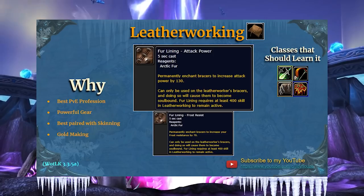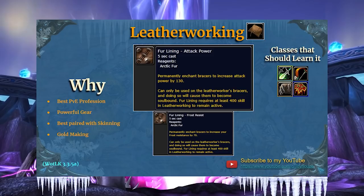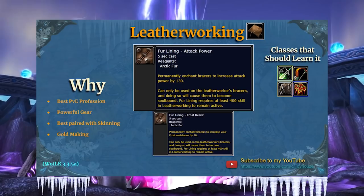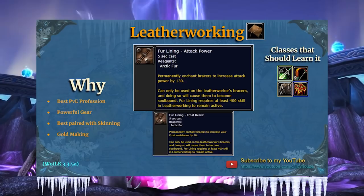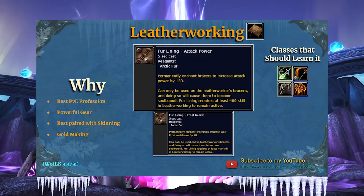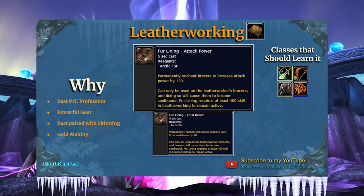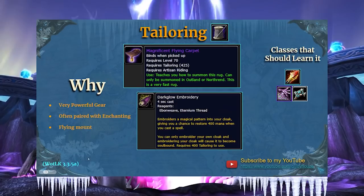Leatherworking has some cool new additions: leatherworking-only fur linings. There's Fur Lining Spell Power, which gives 46 increased spell power, and Fur Lining Attack Power, Frost Resist, Nature Resist, Shadow, Arcane — pretty much all of them. There's also Fur Lining Stamina for an extra 74 stamina. Technically any class could go leatherworking, but the classes that benefit the most are ones who wear leather and mail — Rogue, Hunter, Druid, or Shaman. Anyone can benefit from these fur lining add-ons.